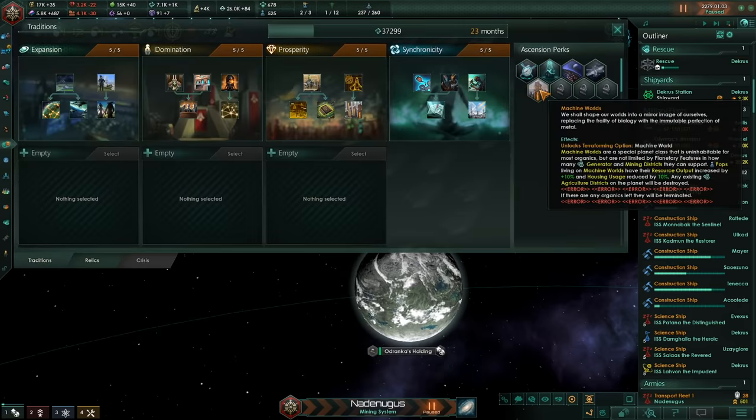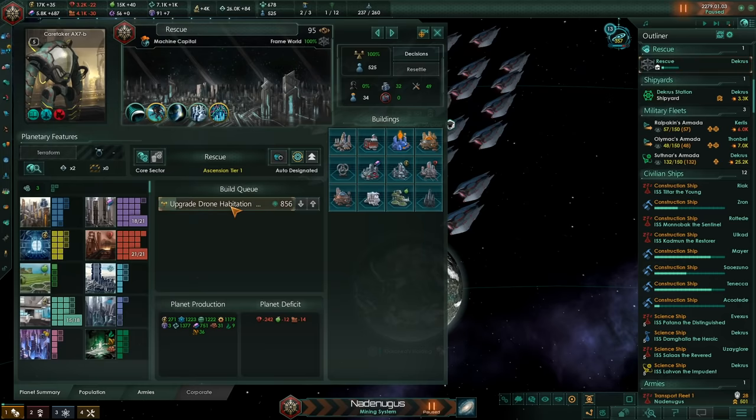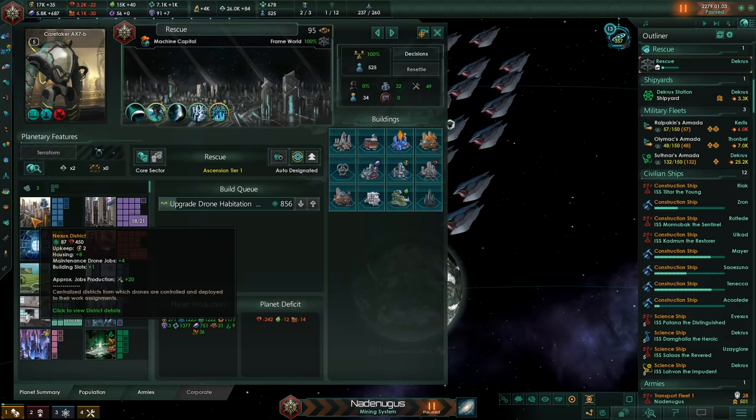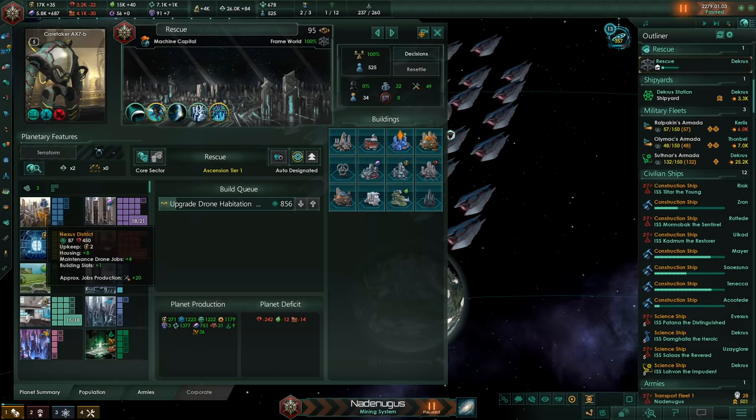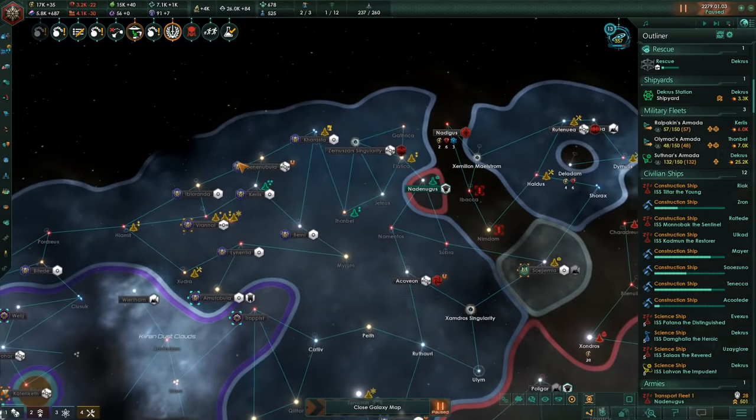On the upside, I have just got Machine Worlds to test out the next of the weird ascension perks, which allows us to do the upgrade drone habitation — basically the same as when we upgraded our organic sanctuaries. It's just going to make our nexus districts a lot more powerful.